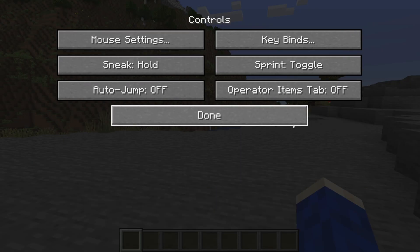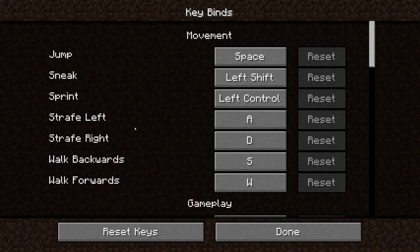Then press done, and if you go into controls and then keybinds you can see what sprint is. By default it will be left control unless you've changed the setting yourself, but you can see what the current keybind is here.